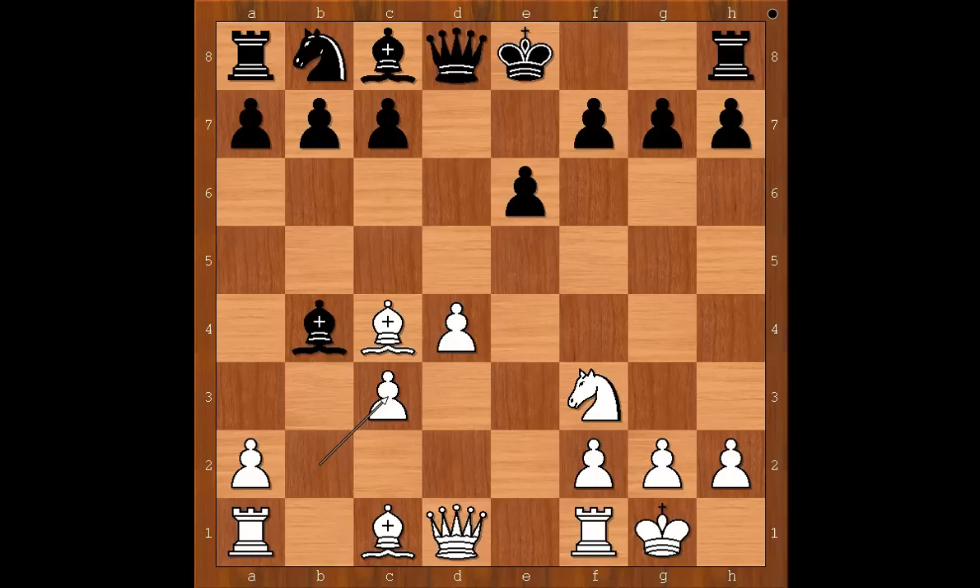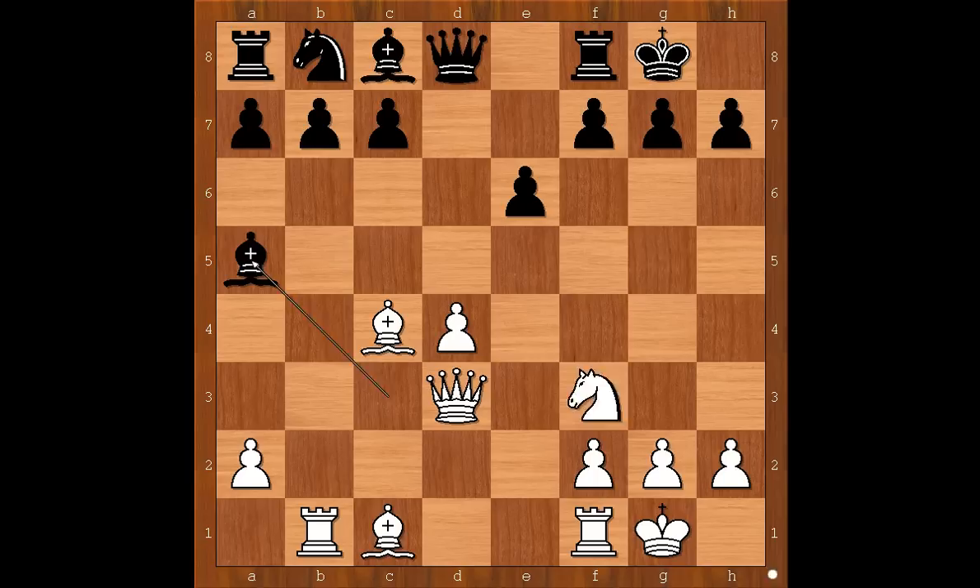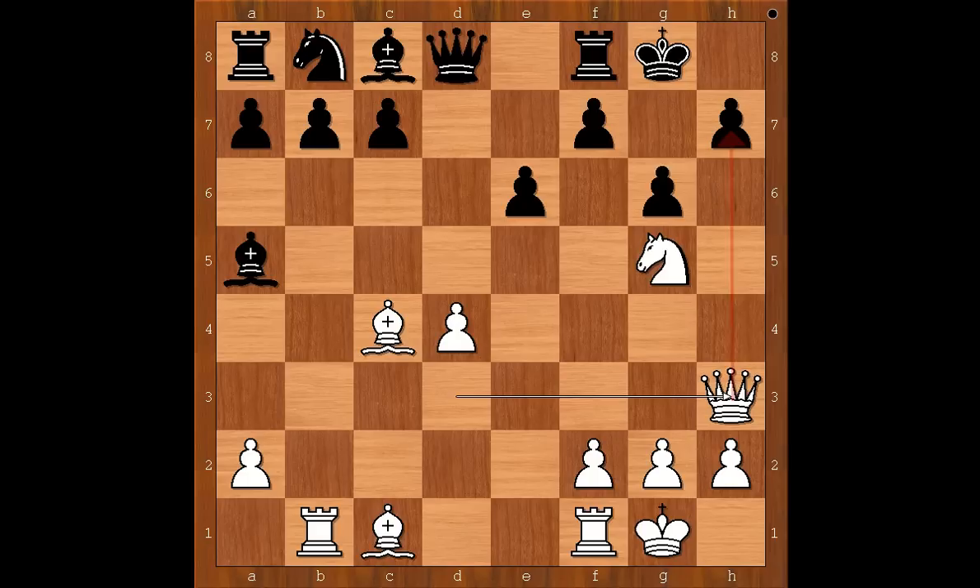What's wrong with bishop takes on c3? Let's have a look at what happens if bishop takes on c3. Then rook to b1, and after, say, castling, which is a sensible move, queen to d3 attacking the bishop. Bishop to a5. Knight to g5, threatening checkmate on h7. After g6, queen to h3, threatening checkmate again. After h5, g4. Do you agree that white has good compensation for the sacrificed material?